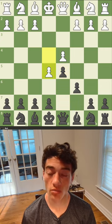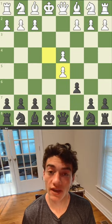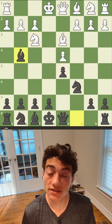If white moves its pawn up, move your bishop out and then make a triangle, then develop. However, if they take, you take, and then now you can act like it's the queen's pawn opening.